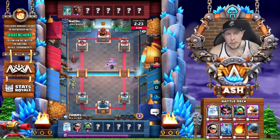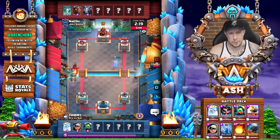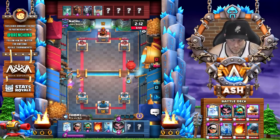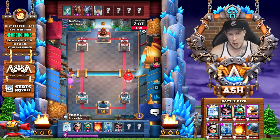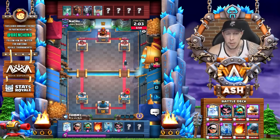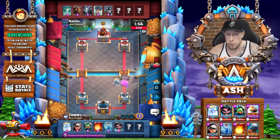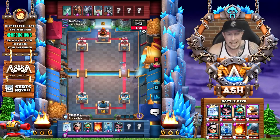Number four on the list is Bridge Spam. When we say bridge spam, we're not talking about elite barbarians and rage and fire spirits all played at the bridge as a starting play — we're talking about an archetype that wasn't around at the start of the game. It was only with the introduction of new cards that bridge spam became a thing, and two of those main cards were bandit and battle ram, introduced back in early 2017.